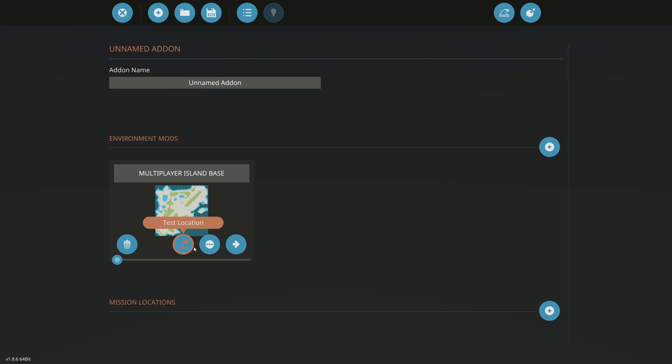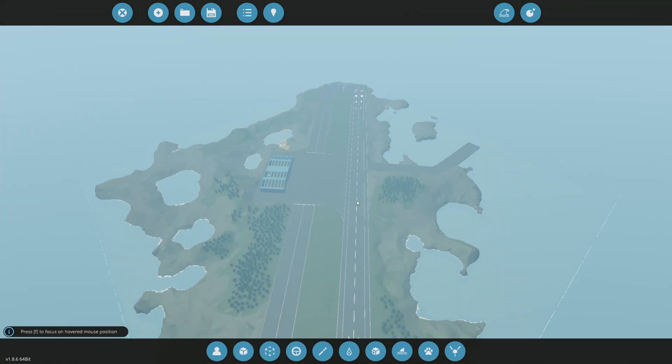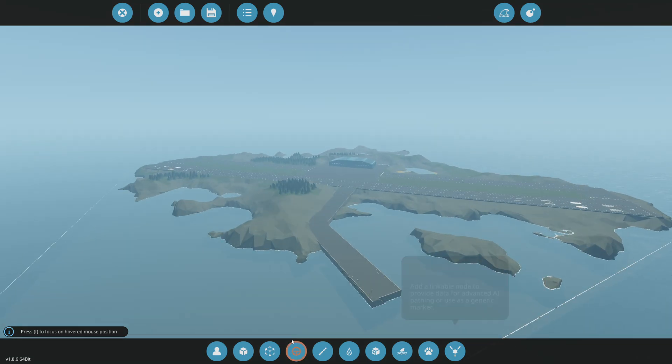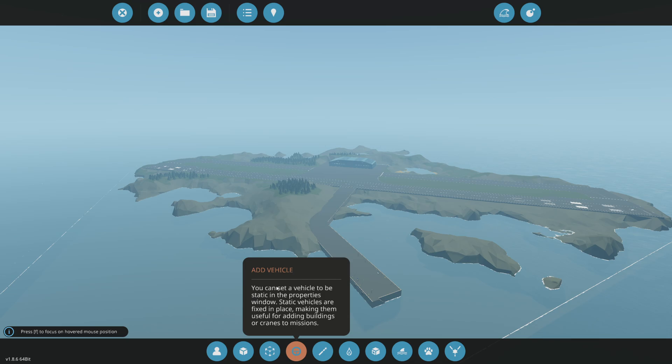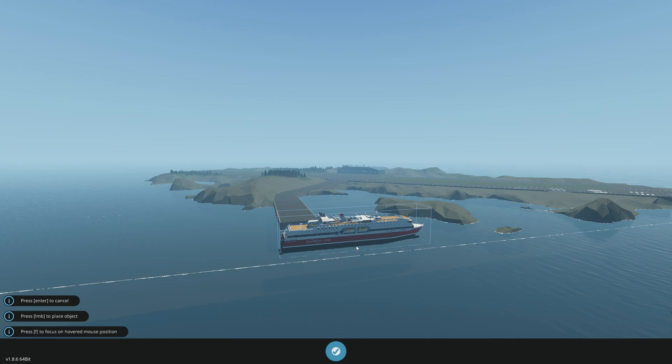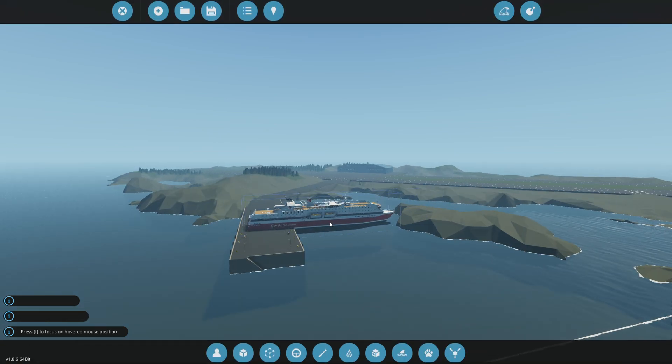Click that and then to actually add the vehicle that's too big, we're going to click 'edit objectives.' Now we have the entire island to modify. To add our vehicle, click the vehicle icon on the bottom which is 'add vehicle.' Select the cruise ship — there we go, I now have my cruise ship and we'll put it right here.